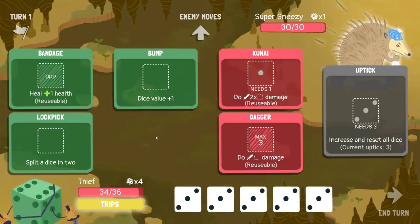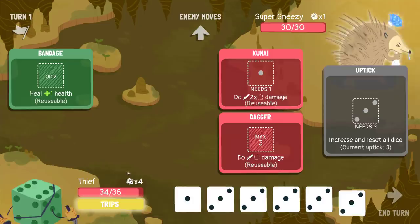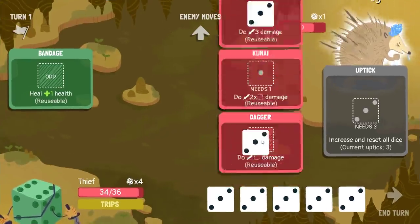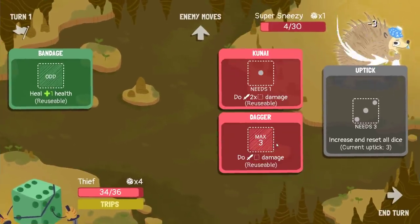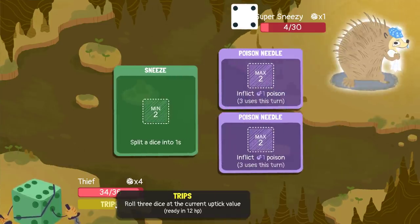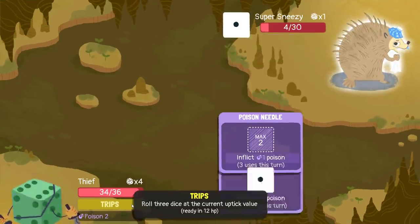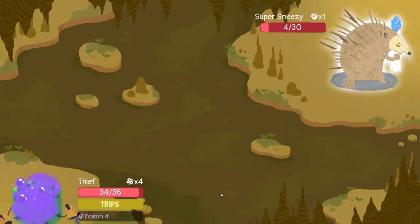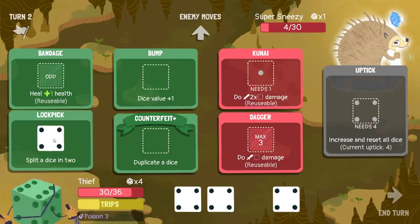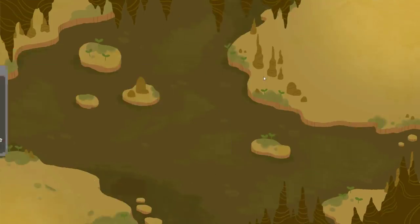I'll split this into two. Incrementing that. And trip. This enables the super sneezy to just help fill up my trips. 12 HP — I'd probably take damage on the first turn in the next combat anyway and then kill. We should be fine. Split in two. Hey, I did get a one, so I'll just dupe that and go for the Kunai kill.